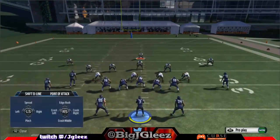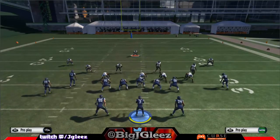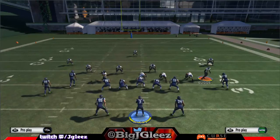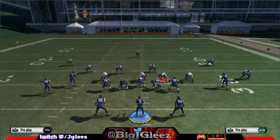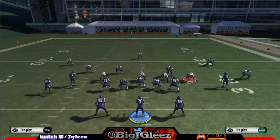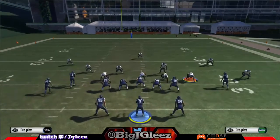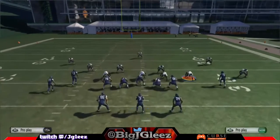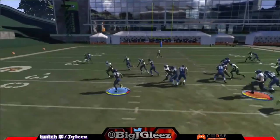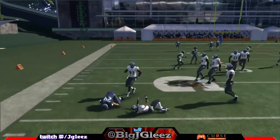If someone doesn't align right, you're going to be running this usually to a side where you don't have numbers. If someone runs an unbalanced defense doing crazy stuff — sending a nano off the right side trying to bust through the B-gap, or baiting the tackle out — whatever wild defense they want to run, our receiver could block and we would be golden.